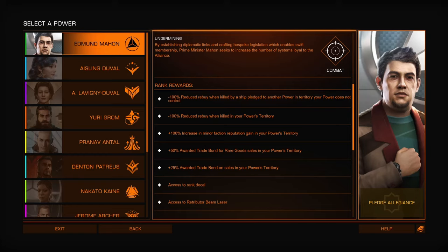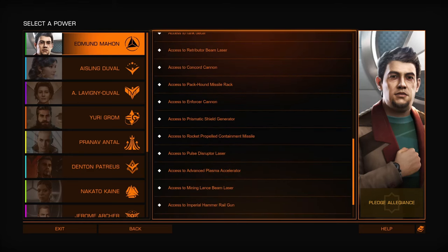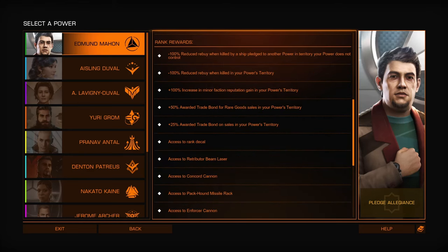I think you can earn more just from trading normal materials at a much higher volume than rare goods. Reduced rebuy doesn't matter. The rest of this is shared between all the powers, so really Mahon's main thing is the 25% trade bond.